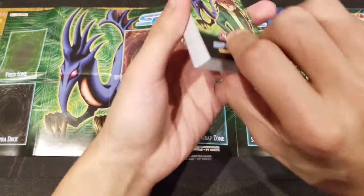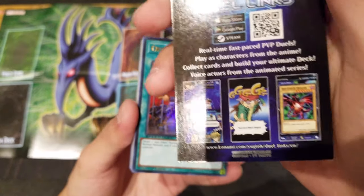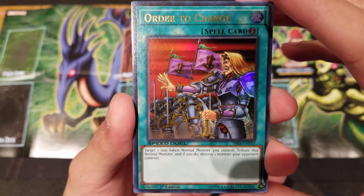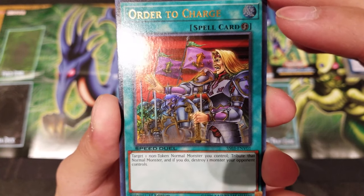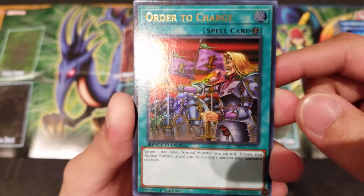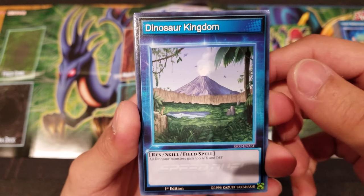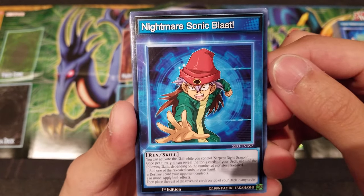Now we're moving into Rex Raptor's deck. We got the cover card with Rex Raptor and Red Eyes — a Duel Links ad. We have Order to Charge as our Ultra Rare — a Quick Play spell card. Target one non-token normal monster you control, tribute that normal monster, and destroy one monster your opponent controls. Pretty neat. The first skill we have is Dinosaur Kingdom: all Dinosaur monsters gain 300 attack and defense. That's really really good.